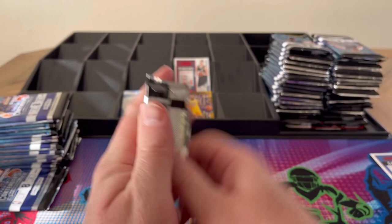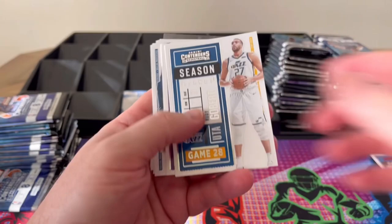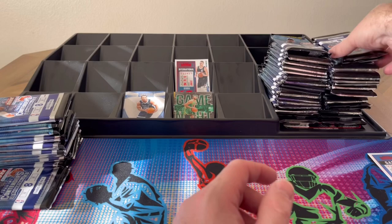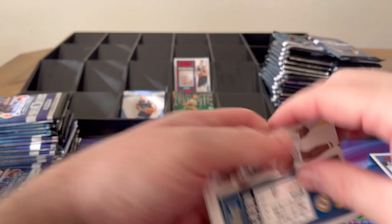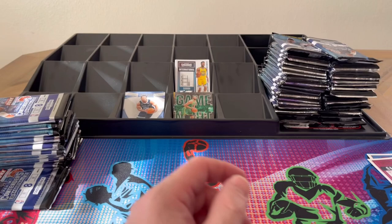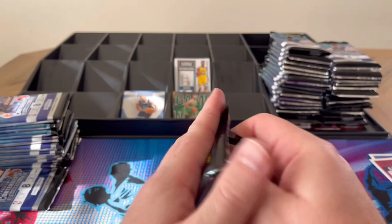So far no autos or mems, which means I've been right so far. On the other side: Giannis, Siakam, Porter, Lowry, Milton, Game Night Tatum. Turner, Levine, Thompson, Harris, Rose, Randall, Kevin Love in red, and Wiggins international ticket — I think I'm going to be able to put together an entire set for this.